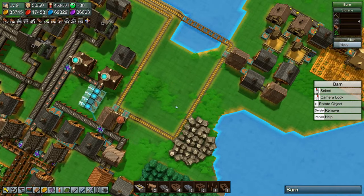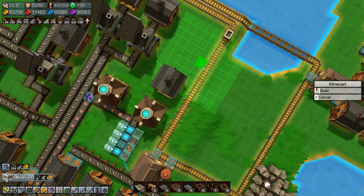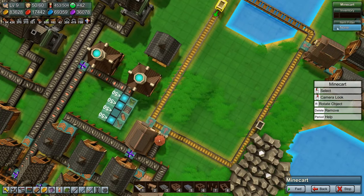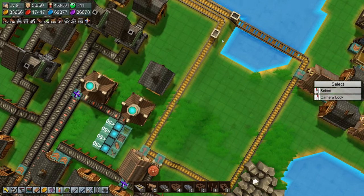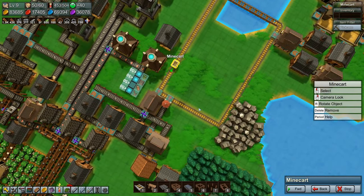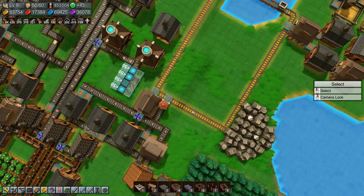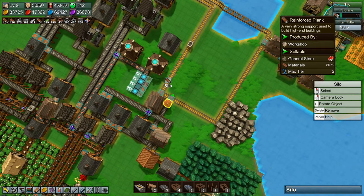So we need some more minecarts, so let's go ahead and build those. Let's put it here and we will tell you to be pickaxes. So pickaxe - yes. And go. So that minecart is going, picking up pickaxes. Then we need one that picks up... what are they called? Reinforced planks.